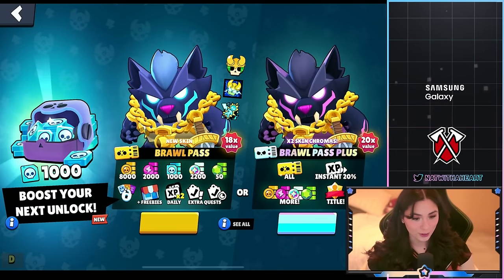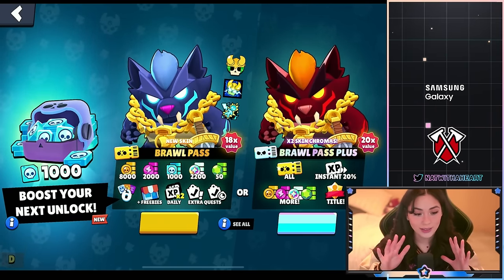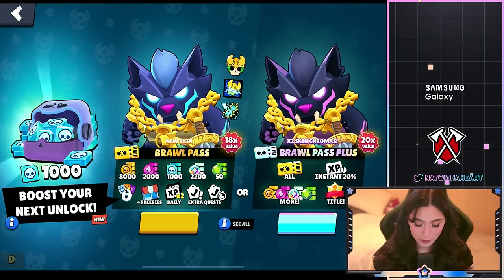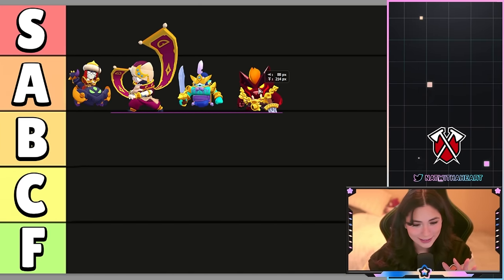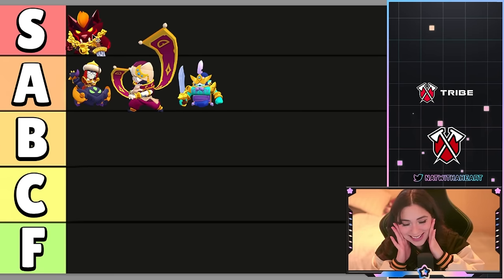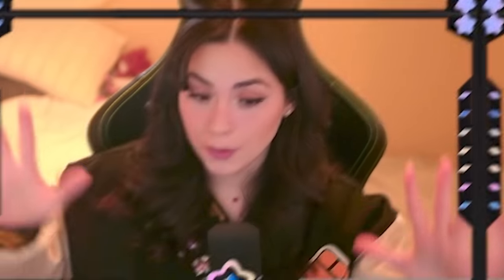Next up we have the Buzz skins that are gonna be in the Brawl Pass. If you get the Brawl Pass Plus, you can get the new skin and the two extra skin chromas which are different colors. The Fenrir Buzz skin definitely goes into S tier — I love the colors, especially the purple one. The red one looks really cool too. All of them look amazing — definitely S tier.